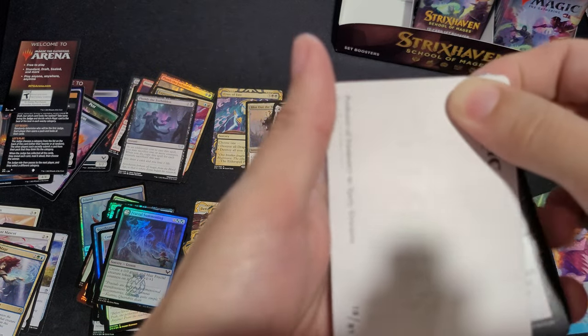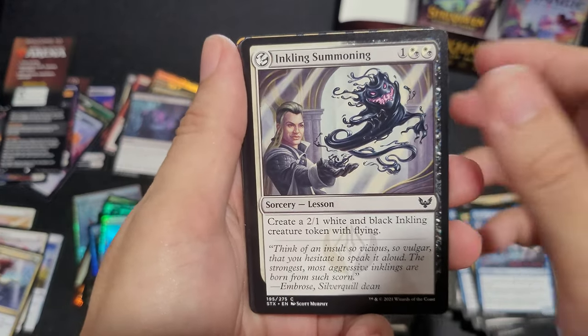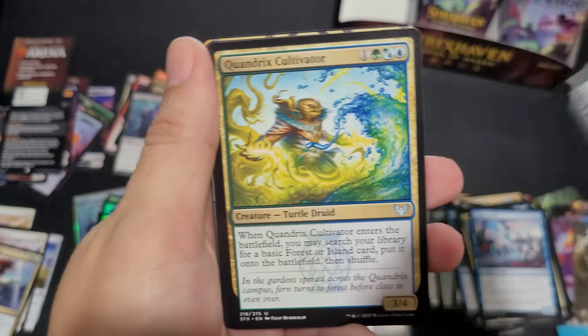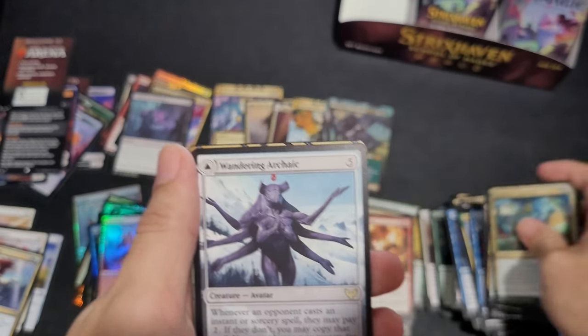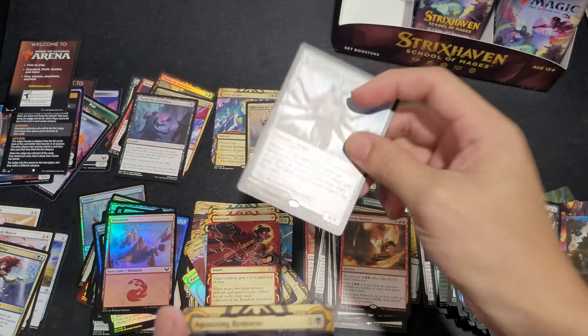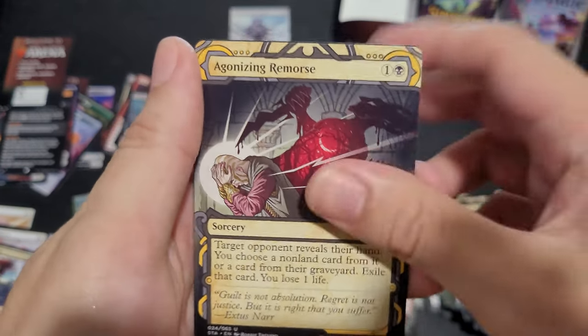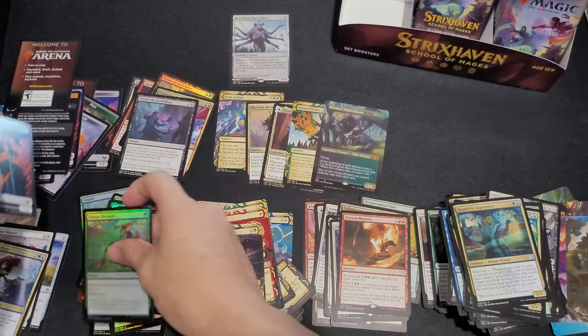Now I need to find some boxes of Kaldheim. I want to support local and not buy from Amazon, but if I have to I guess I will, since I've never opened any of those yet. Campus Emergent. Quandrix Cultivator. Quandrix Apprentice. Wandering Archaic is actually a hit — that's one of the good rares. Agonizing Remorse. Charged Through and a Spirit Token.